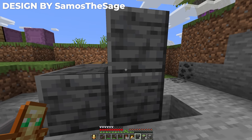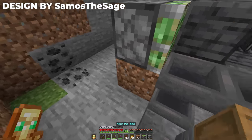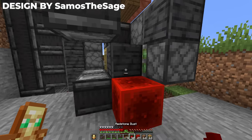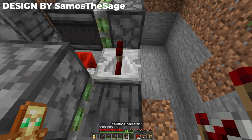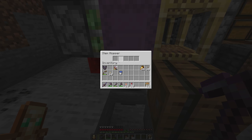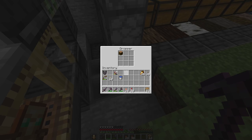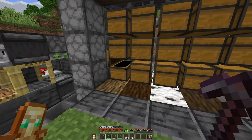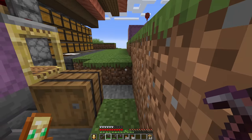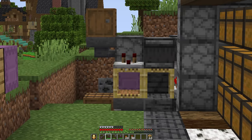Moving on to the final element - the shulker box unloader. I don't even know how this works. This design is by Samos the Sage and it just does magic and unloads things. If I hook the line up correctly, items are getting pulled out and going up the dispenser. Those should all end up in the varying chests and eventually in this barrel - otherwise, I did it all wrong.